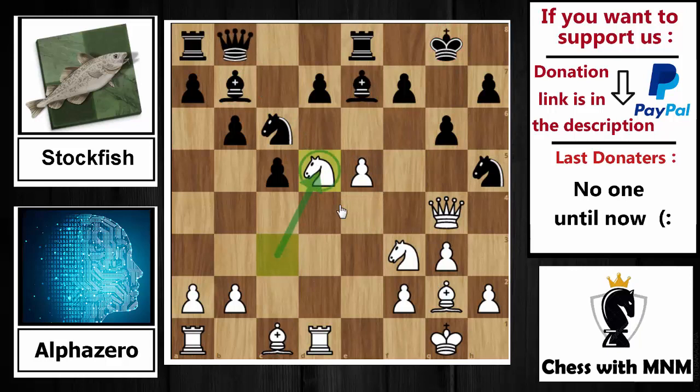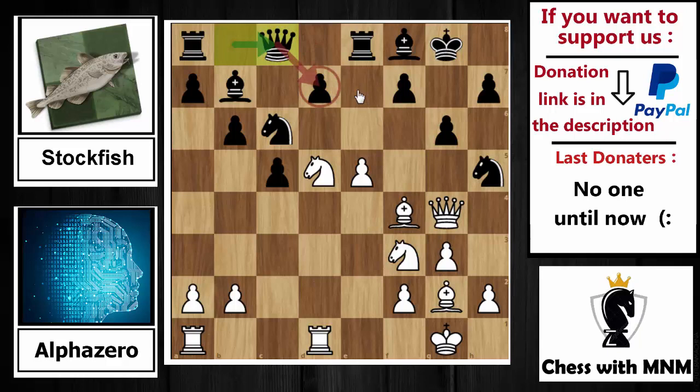After knight to d5, Stockfish plays bishop back to f8, trying to cover the dark squares on the kingside. After bishop to f8, bishop to f4 is played by AlphaZero. In this game we will see how AlphaZero exchanges this bishop — exchanging the dark-squared bishop — and how AlphaZero works on the dark squares on the kingside. This game will be so beautiful and amazing, just watch to the end.